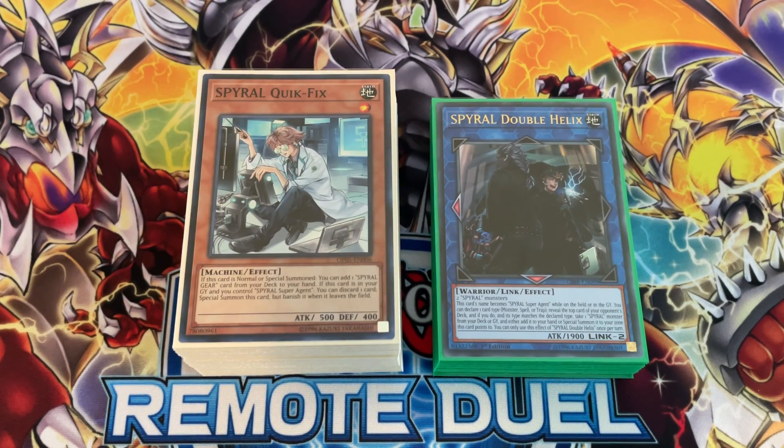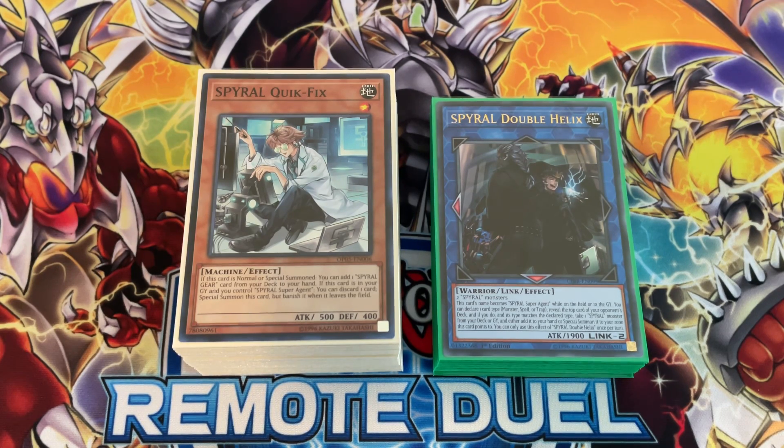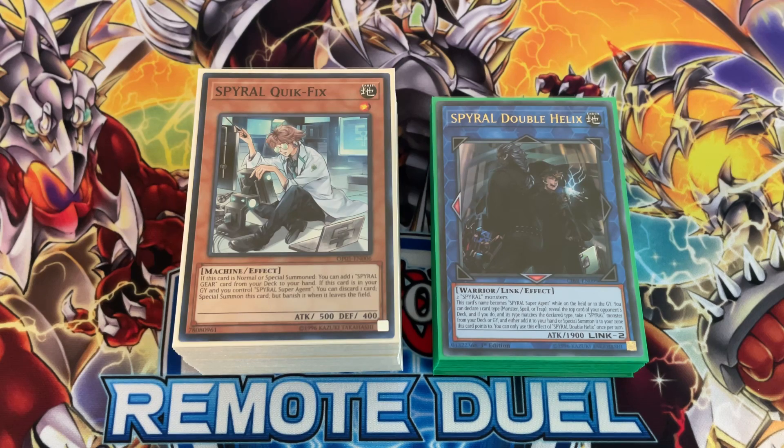What's up guys, it's Cece coming back at you today with another video. Today I'll be showcasing my first-place Spiral deck profile. Just to list my matchups, I did go five and one. I can't remember in what order I faced these decks, but I faced Altergeist, Floo, two Salamangreat decks, one Sky Striker, and the one deck that I lost to is Tri-Brigade.